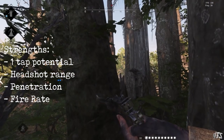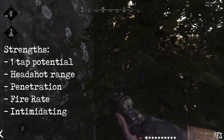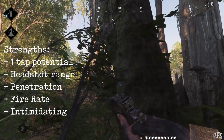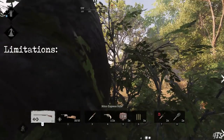Finally, the Nitro is a psychological weapon in and of itself. People are scared of its one-tap potential, and as such they'll play scared. And scared prey is easy prey. Something that's really appealing about the Nitro is its symmetry — for each of these powerful advantages, it has a limitation that keeps it in check.